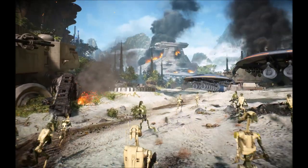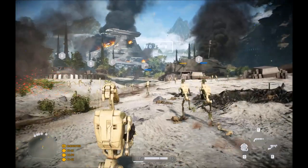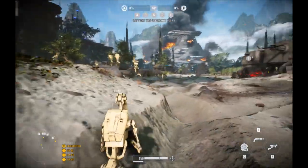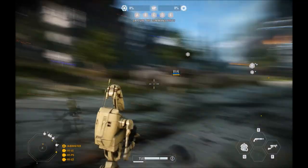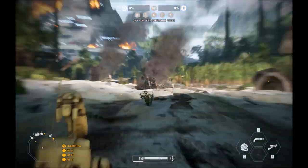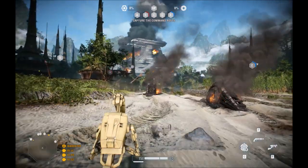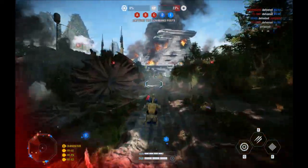Now switching to the map Kashyyyk. You can instantly tell this is PC Instant Action because it feels like a huge droid army is charging inland, whereas on console it feels more like Team Deathmatch. Looking to the left, there's a ton of droids pushing up the left flank, having their own completely separate battle versus the droids pushing up the middle — giving you a real freedom of choice about which large battle to dive into.